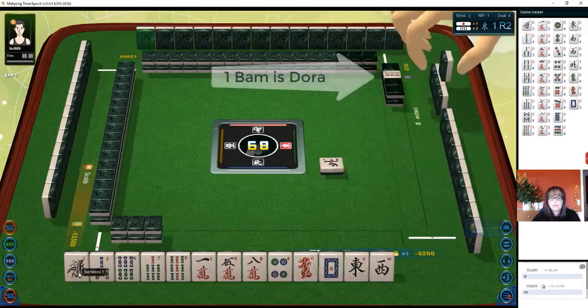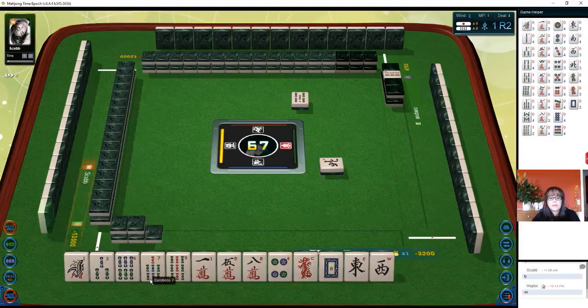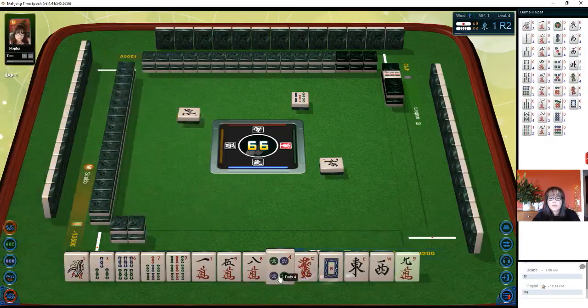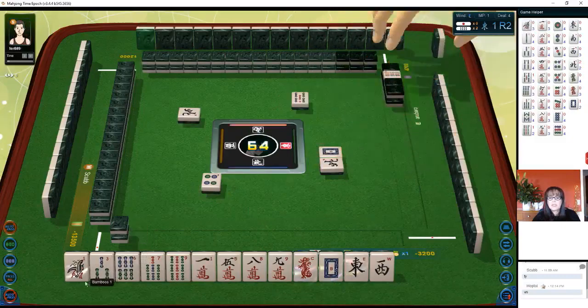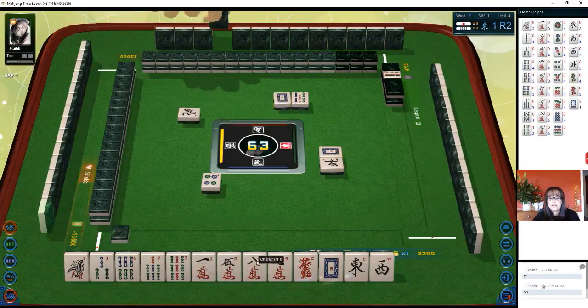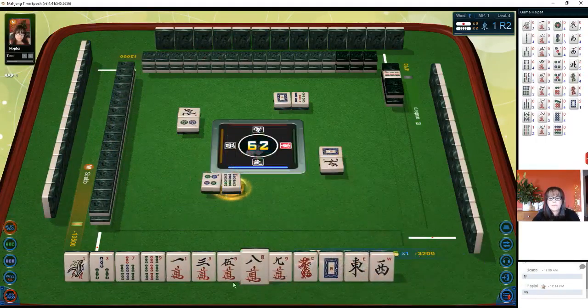Okay, so we have one bam as dora. I think I would maybe try for outside hand — that's called chanta — and it's where you have a one or a nine in each block. Let's try for chanta. We need to get rid of the five crack and the six bam, because we have a one-three, that's a potential chi with a one-seven-nine, potential chi with a nine, then we have a one that will be isolated, and then we have a seven-nine and single honors.